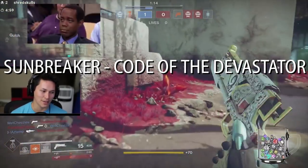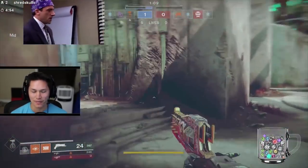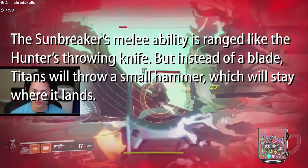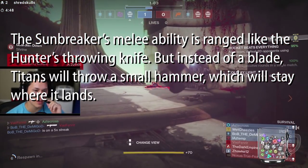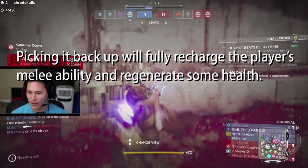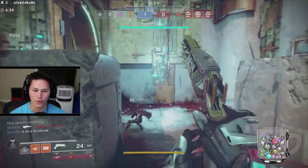Next up is the Sunbreaker — Code of the Devastator. The Sunbreaker's melee ability is ranged like the hunter's throwing knife, but instead of a blade, Titans throw a small hammer which will stay where it lands. Picking it back up will fully recharge the player's melee ability and regenerate some health. That is nasty. Hold on, let's talk about this.